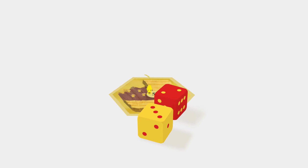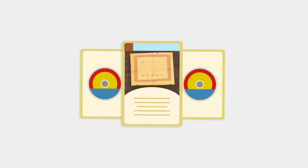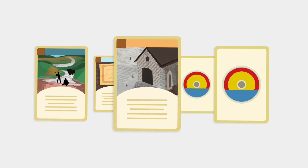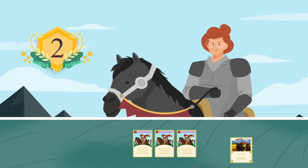Let's roll on! Why hello, wheat! You can also use resources to buy development cards. If you do, you can get all sorts of great things, like a progress card, a victory point card, or a knight card. If you're the first to play three knights, you get the largest army card and two victory points.